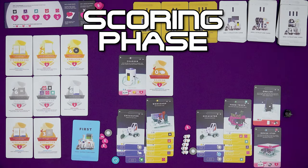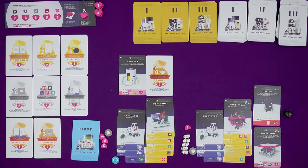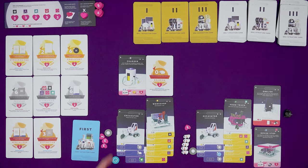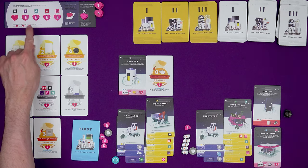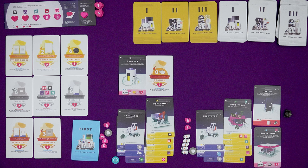Then we move on to the scoring phase. Here we claim the hearts on the flag reward board, score for any hearts on cards in our settlements, and reduce the value of X by one. We check the flag rewards one at a time - whoever has the most of a given flag claims those hearts. For example I have the most industry flags so I would claim those three hearts. In the case of a tie, the player with the most rovers wins the hearts. If two or more players are also tied for rovers, nobody gets the reward and the hearts stay where they are.